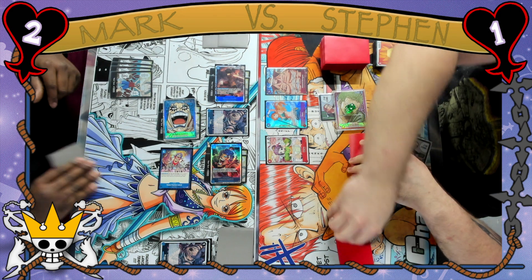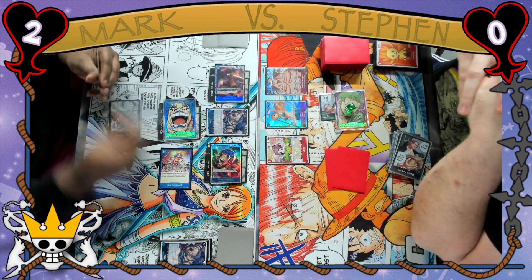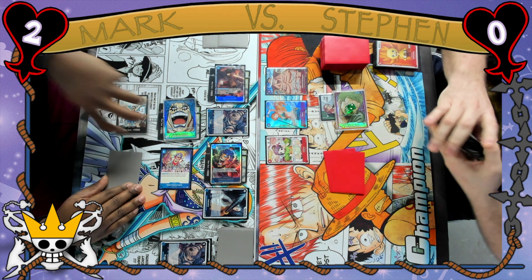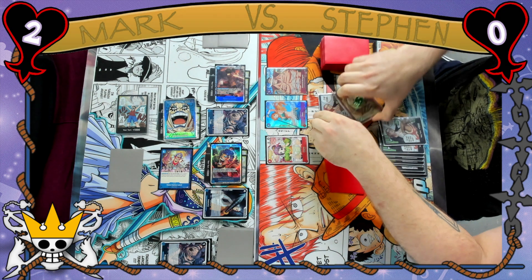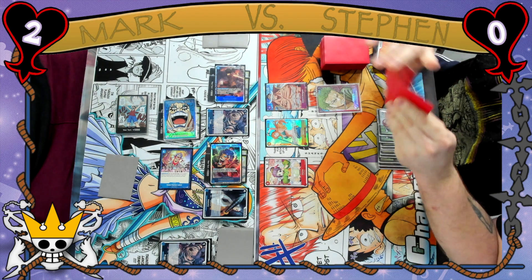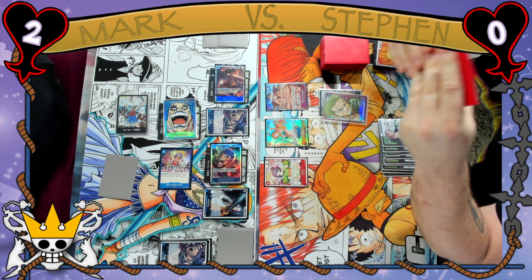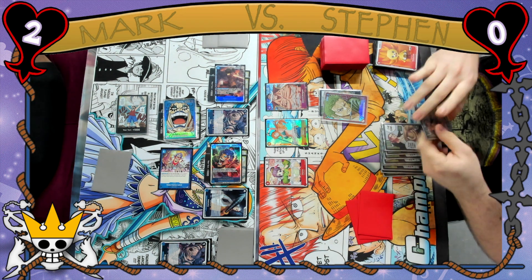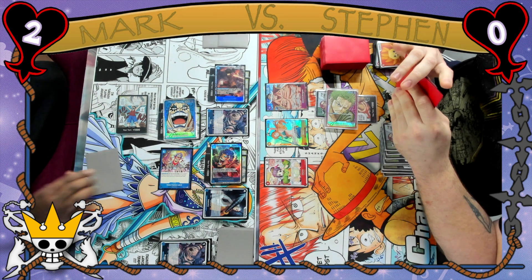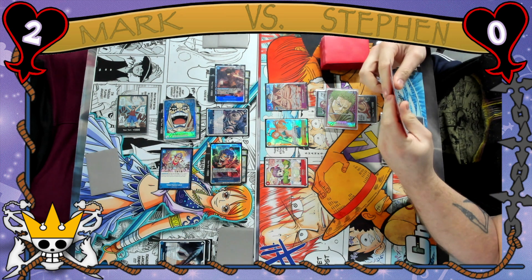Mark swings an even 7k into Steven's leader and Steven goes down to 0 life. Then we see the Inazuma blocker, which is a 7k if you have 1 card or less in hand — so Mark decides not to use his leader ability in order to keep the 1 card in hand. It's a good strategy here because Steven has Edward Newgate on the field, and if he gets 2 Don under him when attacking he gets to remove a 3k power — Steven could potentially drop a Notama and get rid of the Inazuma. But Mark actually gets use out of it by blocking the 7k leader swing from Steven.